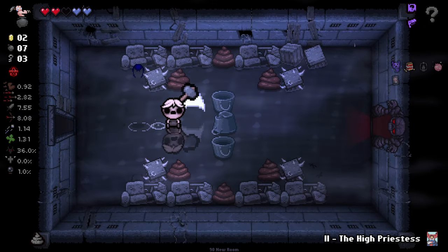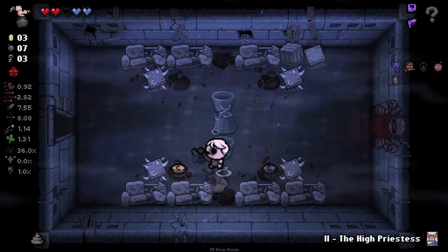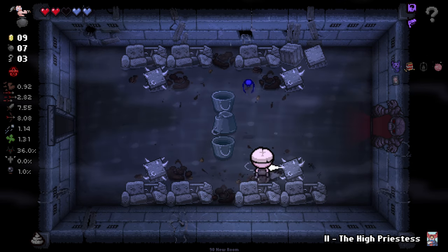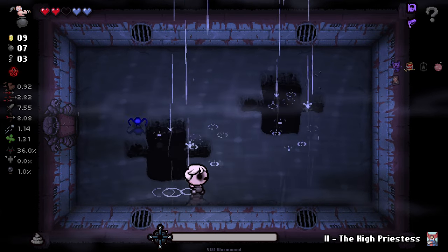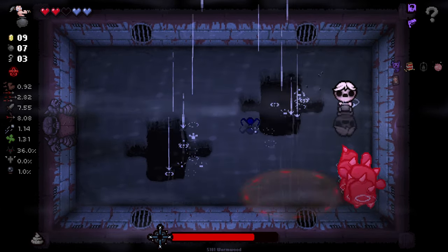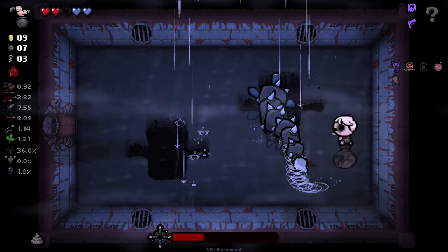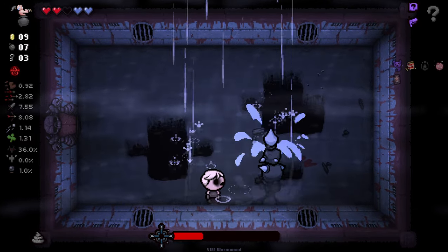I do not like having Curse of the Lost alongside our other curse. I don't know if that worked the right way. We've seen our item room, we're good to just go here, I think. That didn't do any damage? Are you kidding? How? I genuinely don't know how that didn't do any damage.